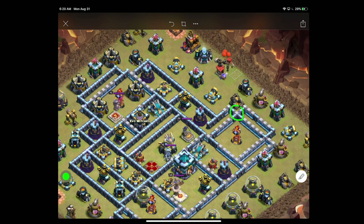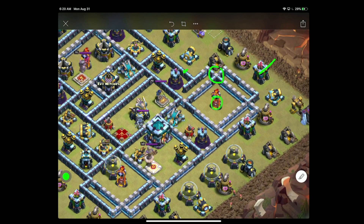All that needs to happen — and I think it's pretty crucial — two things: cut this off with two balloons on this archer tower to make sure I can force the queen and king in, or even just the queen would be fine. This wizard tower needs to go down before I drop the wall break, otherwise the wall breaker will maybe target this wizard tower and I don't want that.